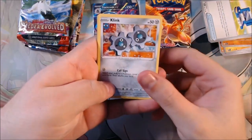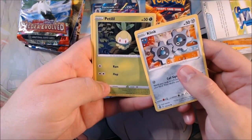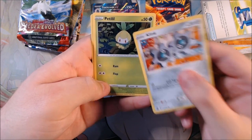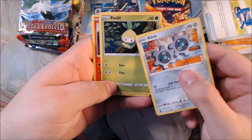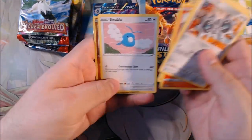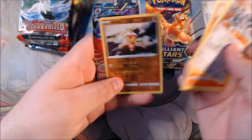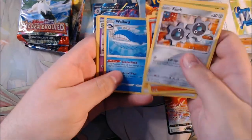Let's get right into Silver Tempest. I could definitely use that Lugia — that would be an amazing hit today. A Petilil. There's actually an event right now in Pokemon Go where you can find a shiny Petilil. Got Sableye, Cramorant, Swablu, Ball Guy, and a Ho-Oh V. So we got another hit. There's the energy. Wailord.